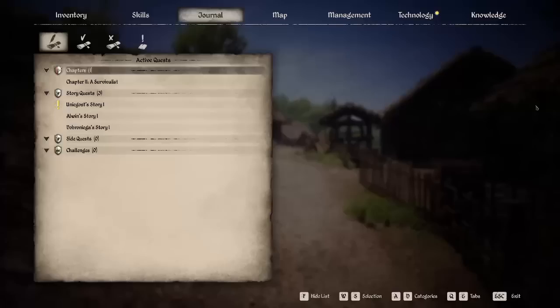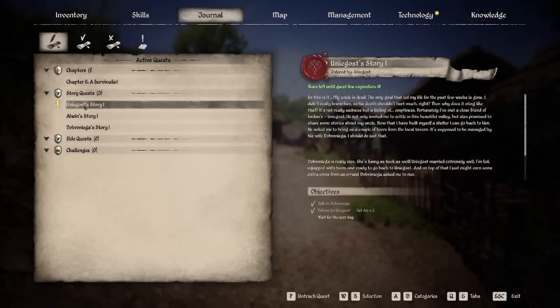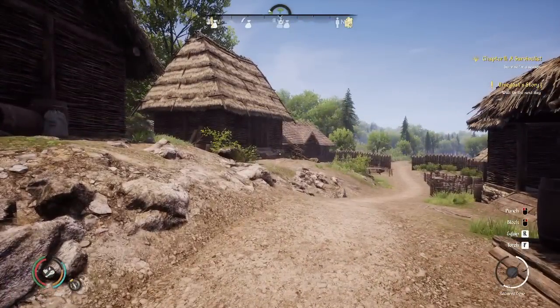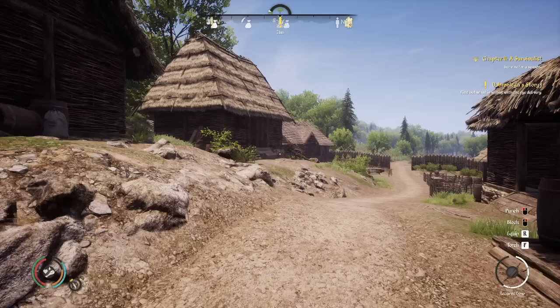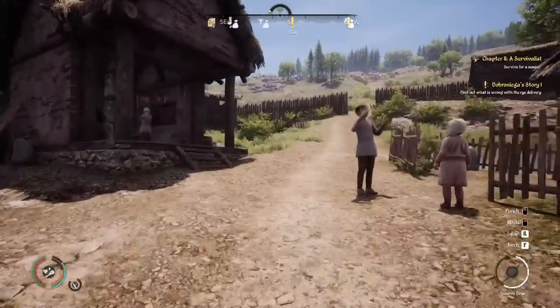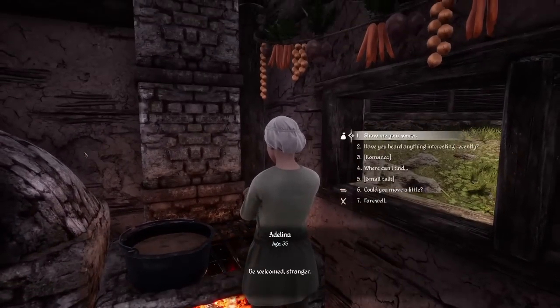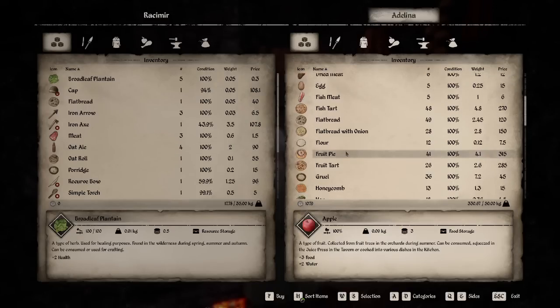One thing I want to point out — if you go into your journal and click on one of these, there's a 'years left until questline expiration: 18.' So we don't have to finish these in a super short amount of time — waiting for the next day can literally be a couple of days or episodes from now. For now we need to go back here, go to Dobronega, track that quest, and then find the woman who owes her some rye.